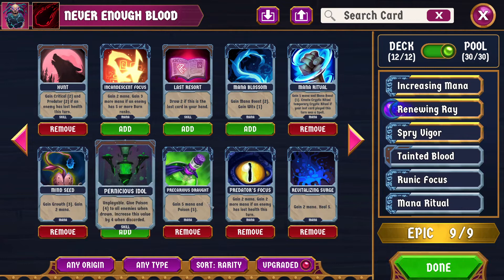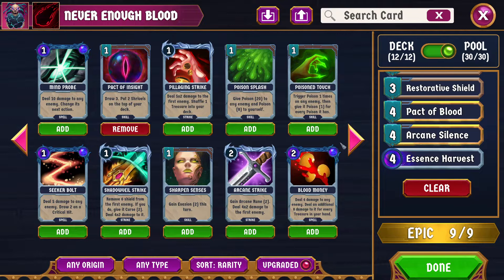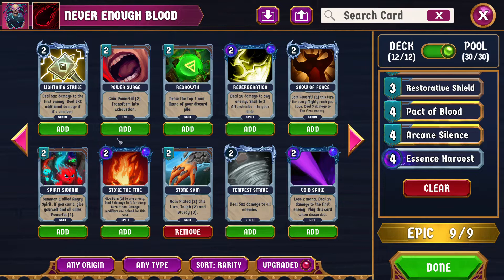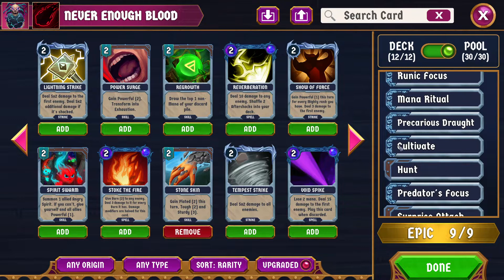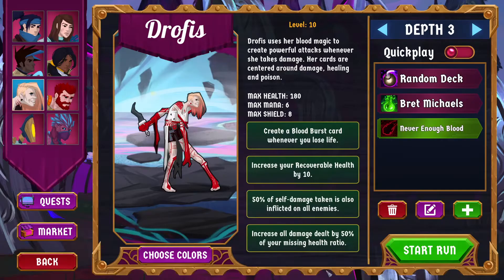The reason I say Mind Seed is questionable is that we're probably trying to close out fights fast enough that we can't get real value out of the growth. But I think it will probably all work out fine. Vindictive Oral is in the market, which I actually had decided to do a Drophus run before I saw that, but obviously very happy to see that. Why not — we'll just buy everything. I have some extra gold.